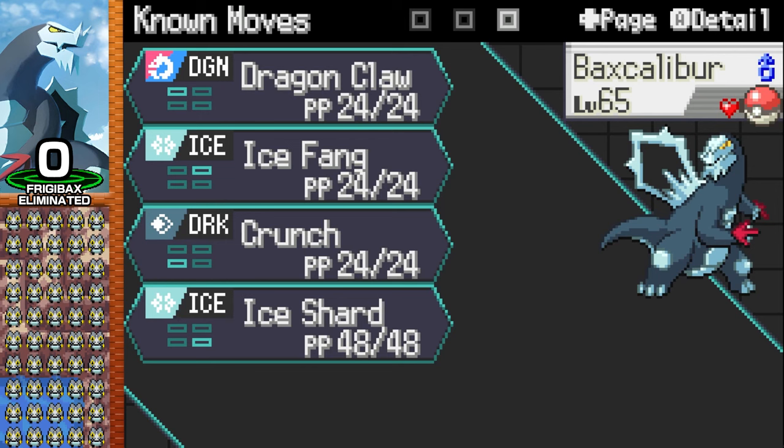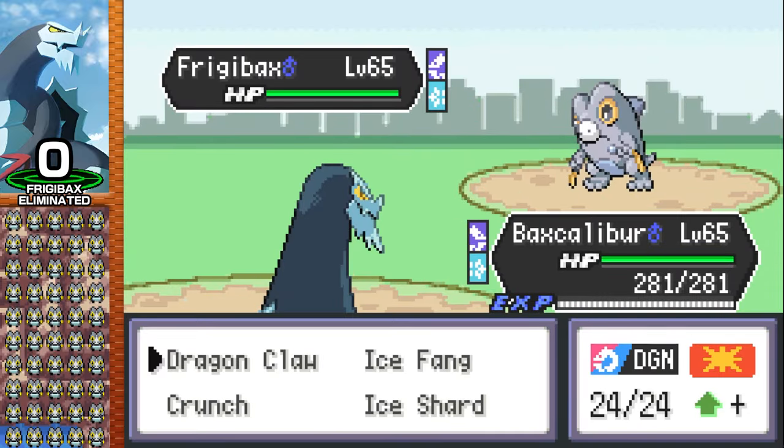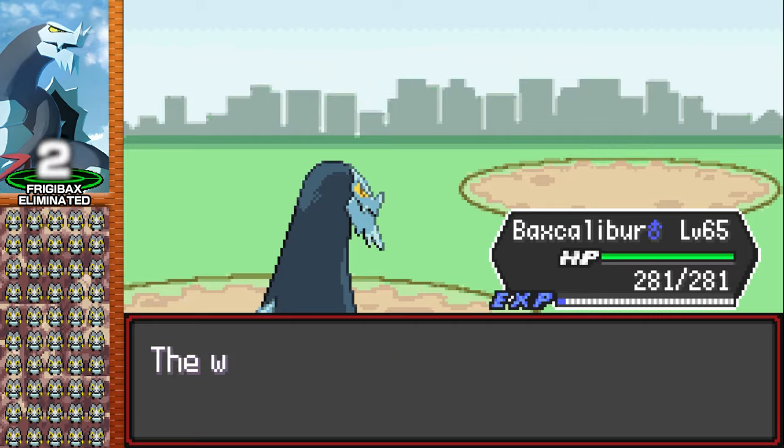After some testing, I landed on these four moves, and I had to give this Ice Dinosaur a choice band for maximum damage output. We're off to a good start — I use my strongest moves first to one-shot all these little guys, and then it's just repetition at this point.